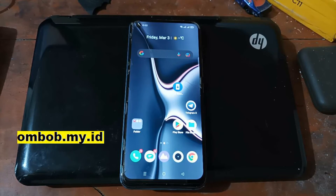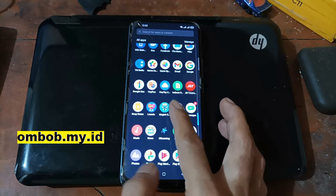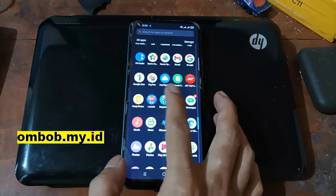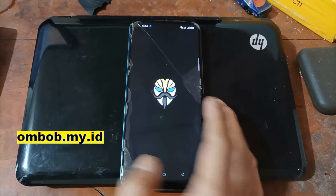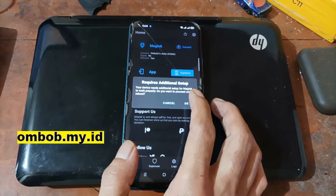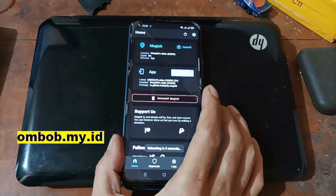Now we are back on the home screen. Let's check the apps — we can see Magisk has been successfully installed. Usually for the first time it will ask for an update. Let's open it and make sure you are connected to the internet via Wi-Fi or mobile data. It says 'Requires additional setup' — just tap OK and the phone will automatically reboot in five seconds.